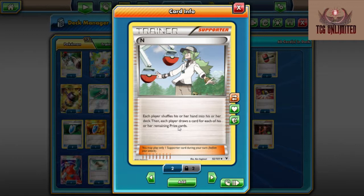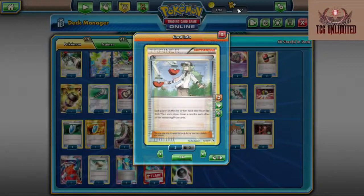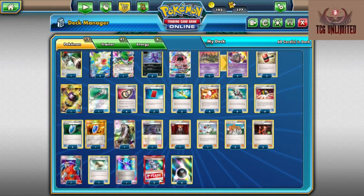One N — each player shuffles their hand back into the deck, then each player draws a card for each of their remaining prize cards. Basically for Sableye Garbodor, N says: shuffle your hand back, draw six. Once your opponent has burned through a lot of their resources and tried to go wide trying to take easy prizes, burning cards just to try to get one-prize knockouts — you let them, because N is going to hurt them later on in the game. That way you're not worrying about having to Red Card. If they're down at one prize, N puts them at one instead of four. We only run one because we have essentially infinite Vs. Seeker, so we'll always have access to N.